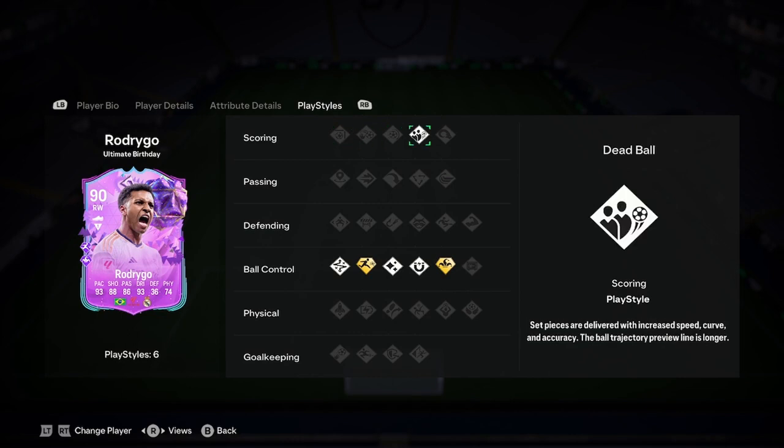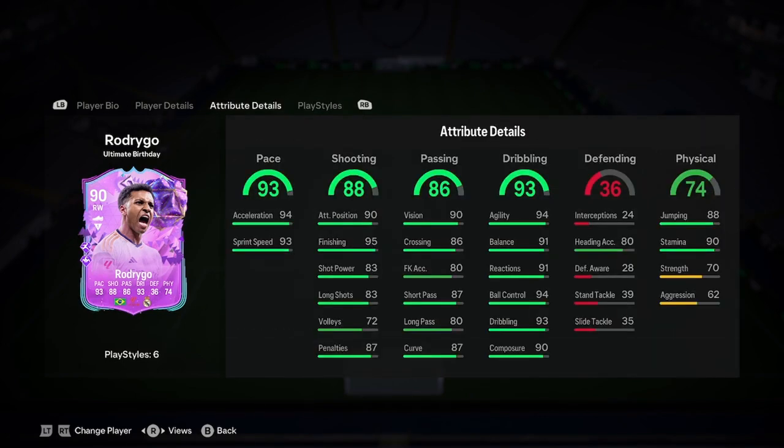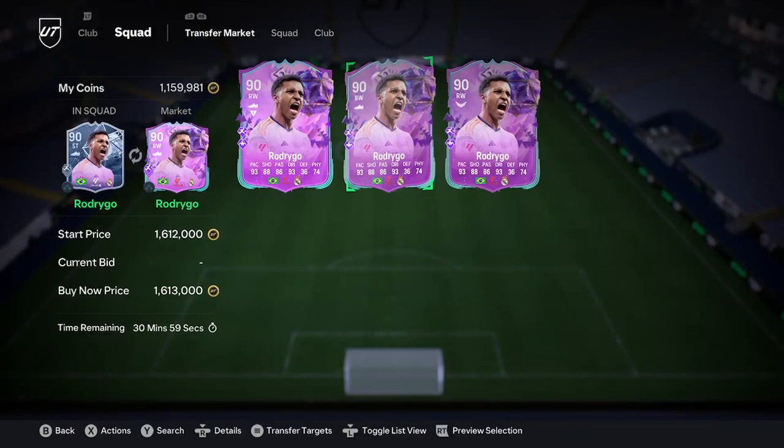Hopefully the play styles are good, because this has the potential to be such a good card. Deadpool, Trickster Plus — good. First Touch, Flare. Rapid Plus. Nothing special on the play styles really, but nothing bad either.